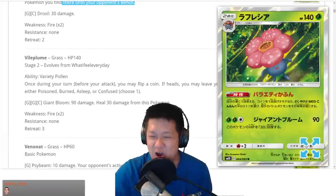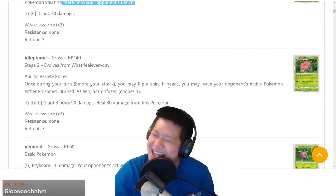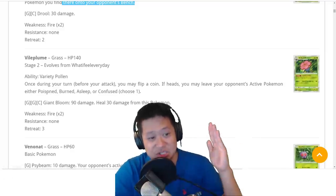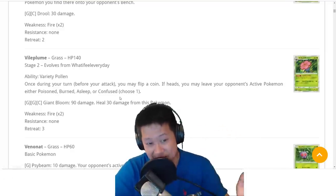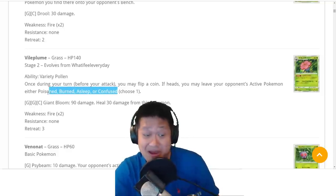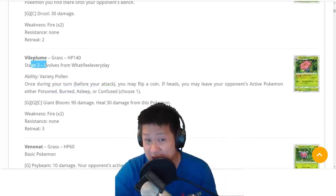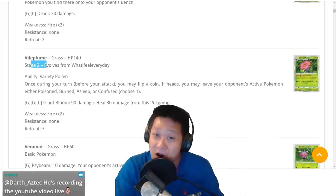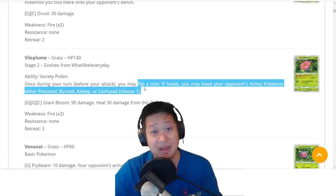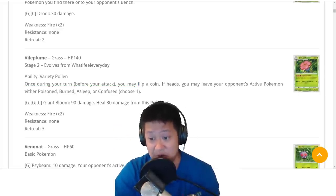Vilebloom. This is a bad card. You may flip a coin, and if heads, your reward is either poison, burn, sleep, or confusion — but only half the time. You get attacks and other ways to do this, but it's only half the time. It's a Stage 2, so setting it up is hard, and your reward is only guaranteed half the time. The unreliability and cost to get it out is not worth it. I do not like Vilebloom.